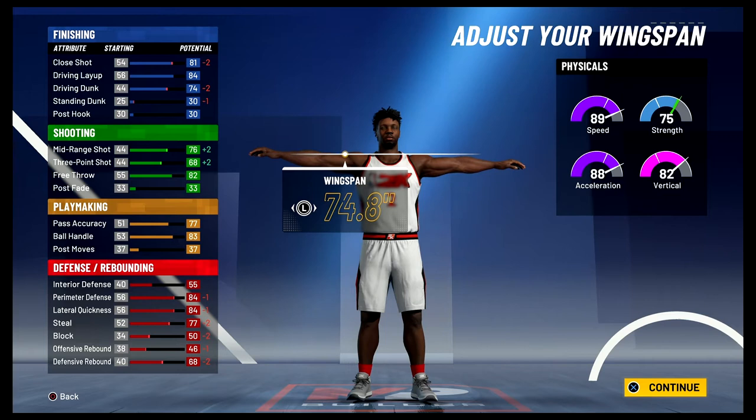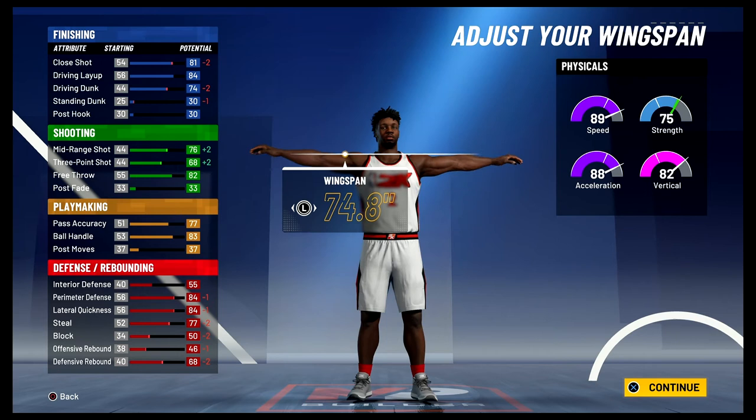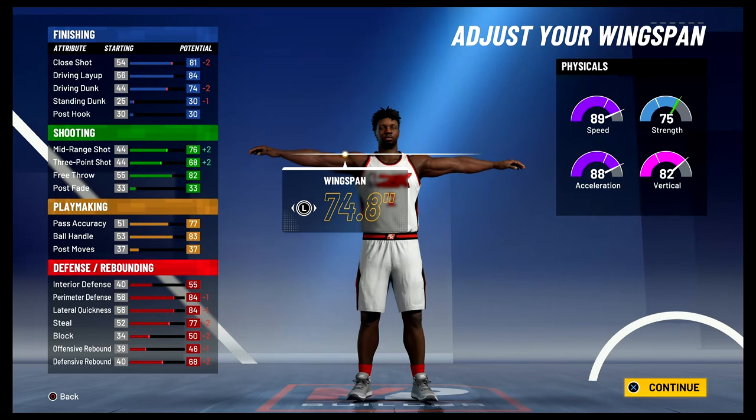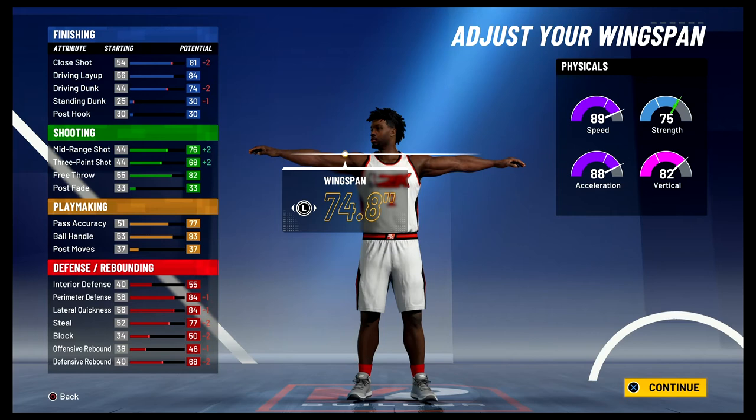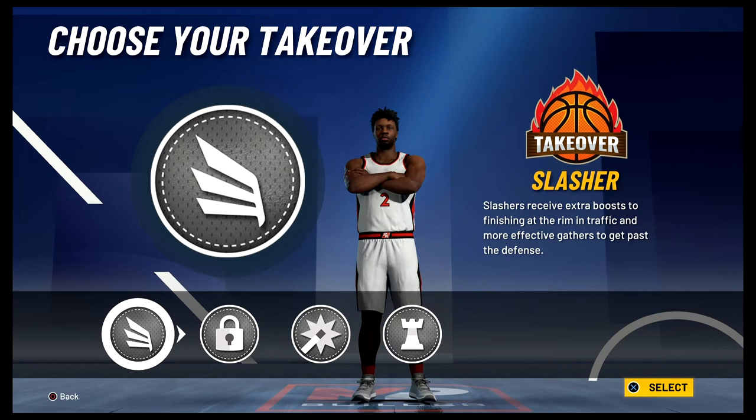At 99 overall you're going to have a close shot of 85, an 88 driving layup, a 78 driving dunk. For your shooting stats: an 80 mid-range shot, a 72 three-point shot, and 86 free throw. For playmaking: an 81 pass accuracy and an 87 ball handle. For defense and rebounding: a 59 interior defense, an 88 perimeter defense, an 88 lateral quickness, an 81 steal, a 54 block, a 50 offensive rebound, and a 72 defensive rebound. Your physicals at 99 overall with the gym rat badge are going to be 97 speed, 96 acceleration, 90 strength, and 83 for strength.